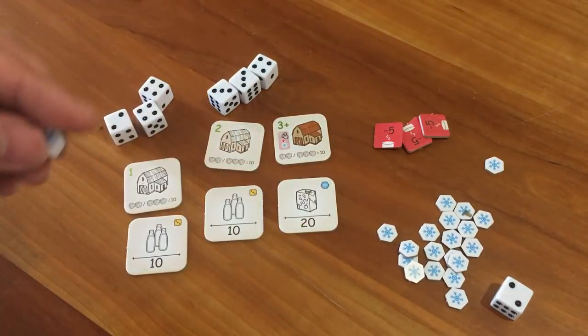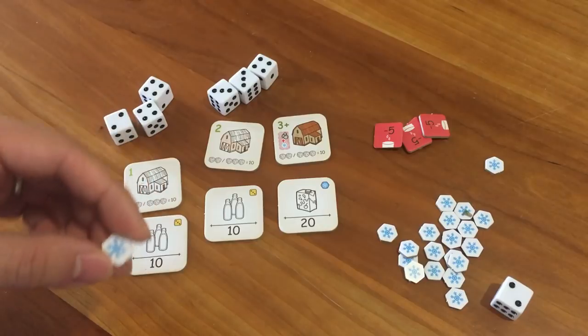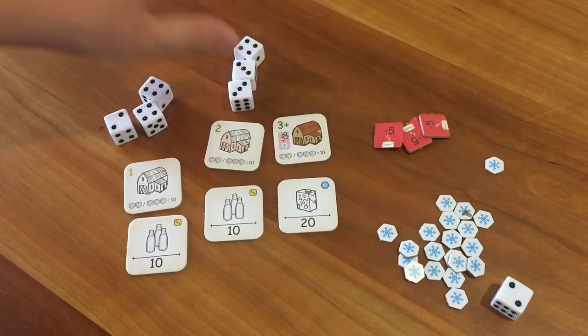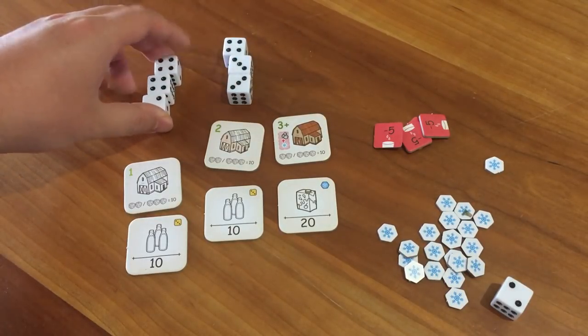Before each re-roll, you can use any number of freeze tokens to prevent one dice each from rolling — so if you like the number on a dice, you can use these to freeze it. Now anytime you've locked a set and you choose to stop re-rolling, you add up the total points you got and use them to claim milk tiles.